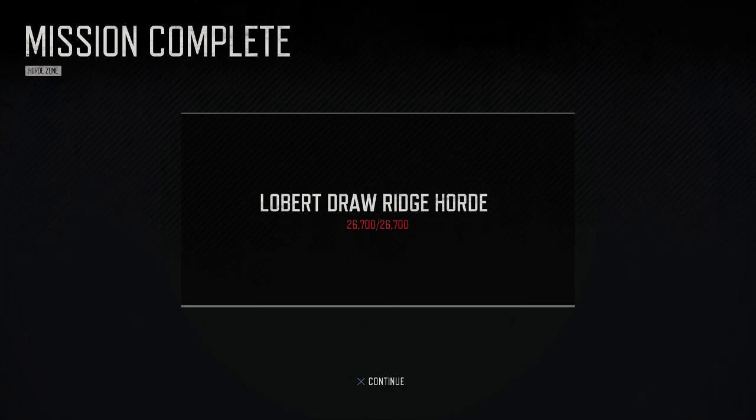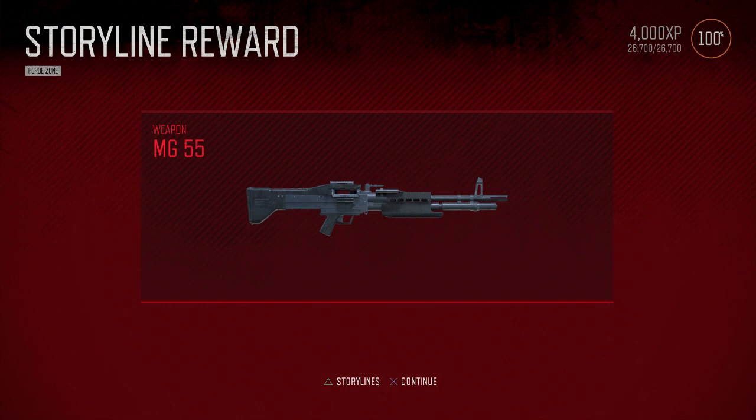I'm going to leave the video there. If you liked the video, leave a like, and subscribe if you want to see more. Thanks for watching, as always, and take it easy. Secret ending: for taking down that horde, we actually got an MG55 weapon as a reward. We might have to revisit this and check out that weapon in a later video. We found ourselves another big-capacity weapon by the looks of things — maybe this is going to be the MVP for all the guns. We'll have to wait and see.